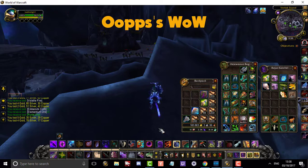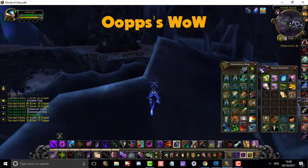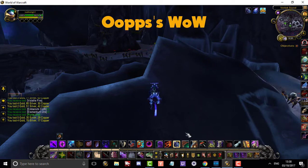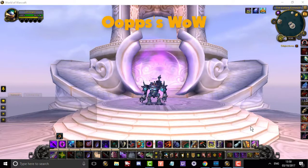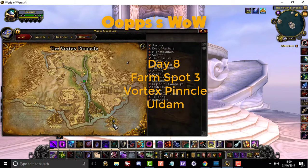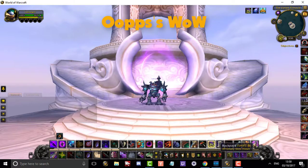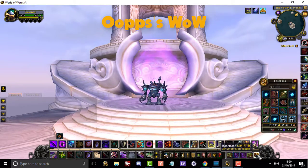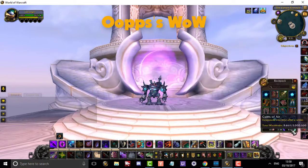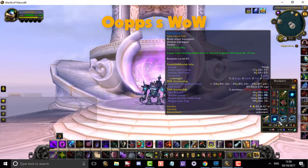Last farm of the day — farming Volatile Air. I've shown this one before: it's the Vortex Pinnacle dungeon out at Uldum, up in the clouds. I ran it for an hour and got 254 Volatile Air, very nice at 31 gold a piece, plus some blues and greens, some vendored trash, and 440 raw gold. Nice little farm for an hour.